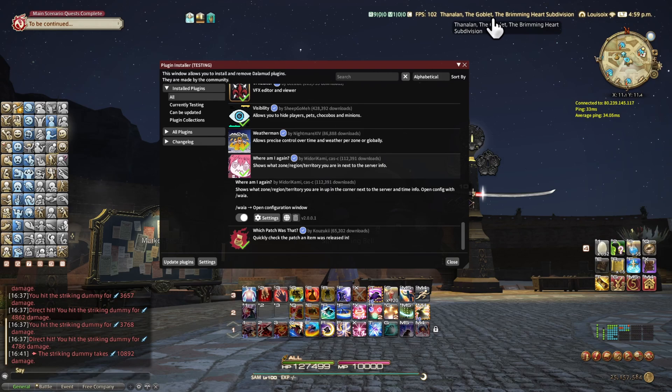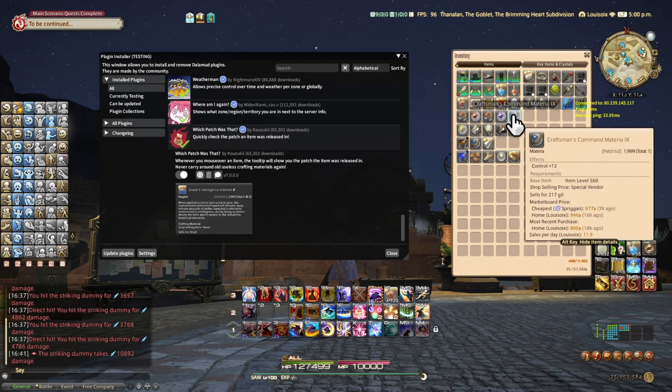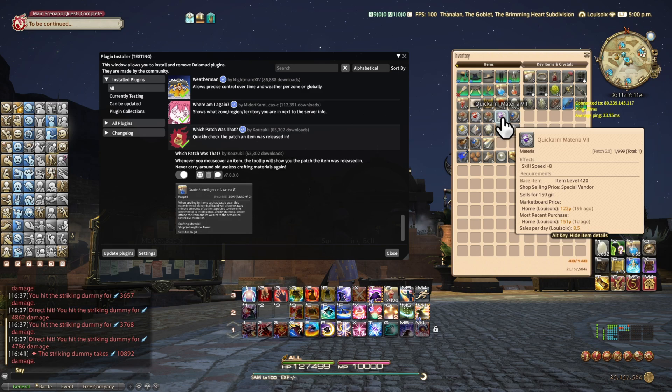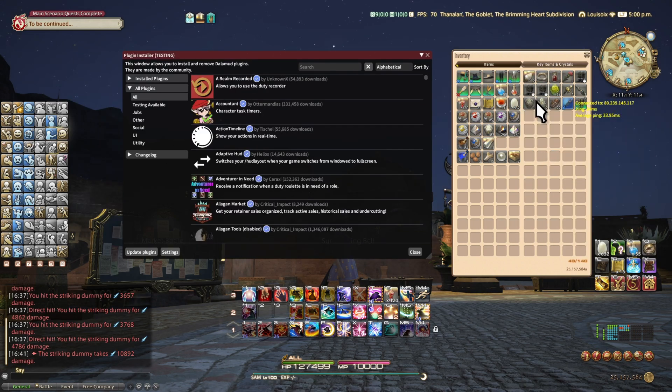Where Am I — it just shows you the exact location of where you're at on the top right of the screen. Which Patch Was That — if you hover over an item, it tells you what patch this item was added into the game. For example, this one is patch 6.0, this one is 5.0. That's really it. So that's pretty much all the plugins I have and am currently using.